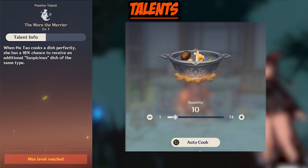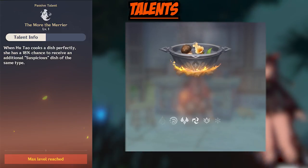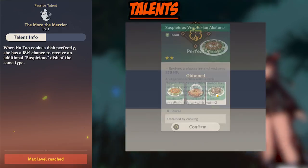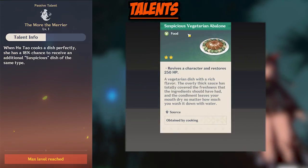This also works amazingly in terms of scaling her damage while she's in the PP state. Her last passive is called The More The Merrier. When Hu Tao cooks a dish perfectly, she has an 18% chance to receive an additional suspicious dish of that type.